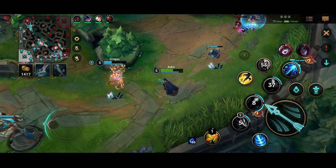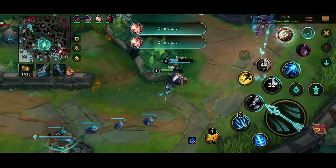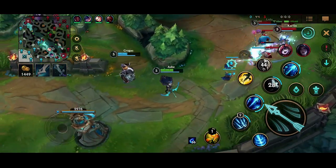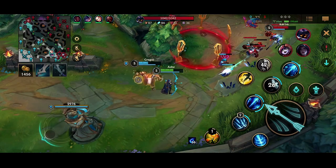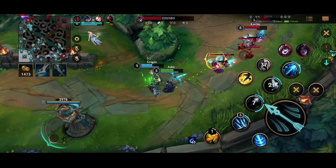The Master Yi was spotted by my vision that I placed. My Nunu tried to gank, but there was really nothing to gank here. At this moment I really want to recall because my Gragas is too low to walk up into the lane, and Vhagar is also here. So I'm going to let Kai'Sa shove in the wave so I can clear it.